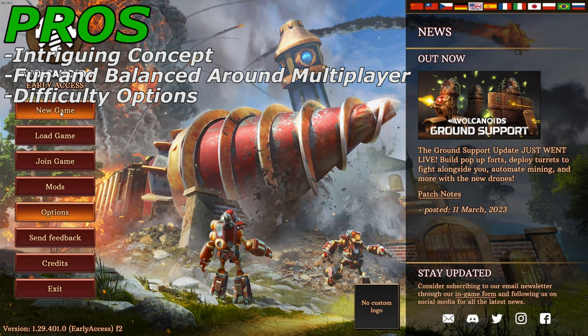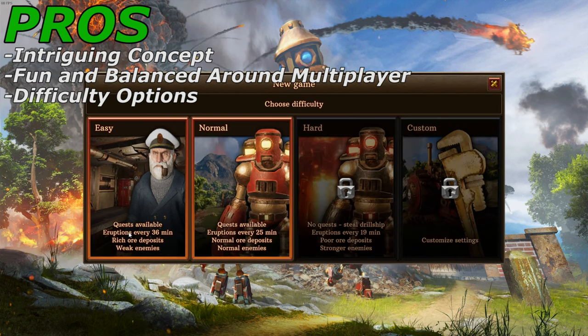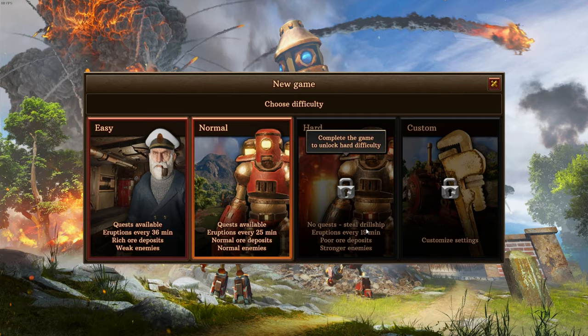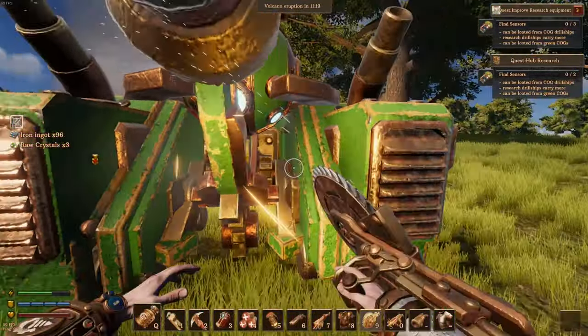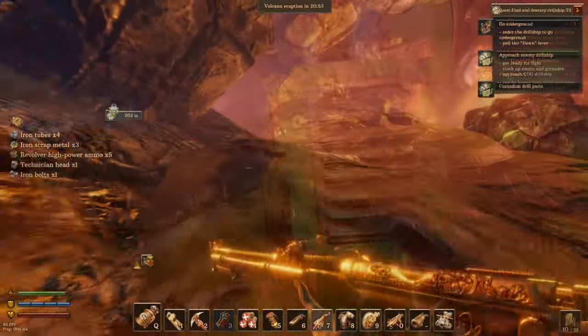Finally, for pros: the game offers a few different difficulty options. You have easy, normal or medium difficulty, and a hard difficulty that you can unlock by completing all the quest lines on normal. This is great for players who want more of a challenge after beating the normal game, and also great for players who just want a nice casual experience.